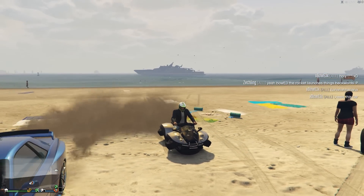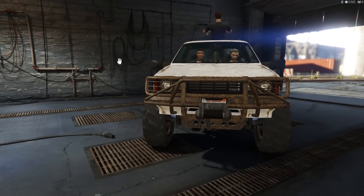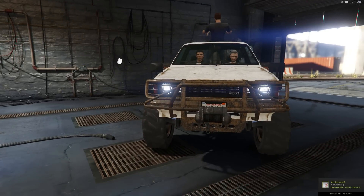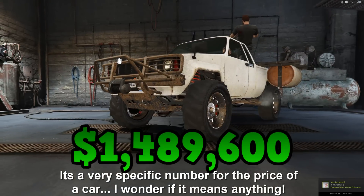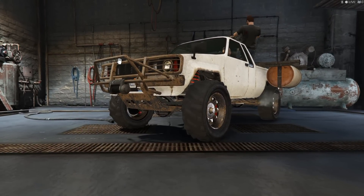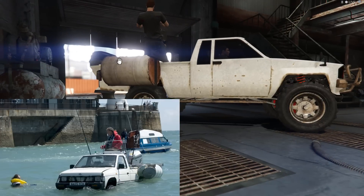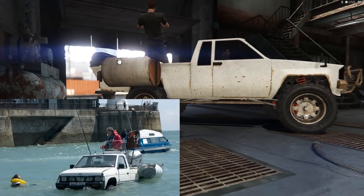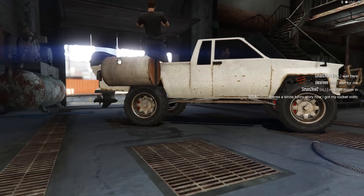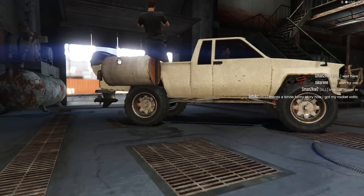Now let's take a look at the Technical. If you're a fan of Top Gear or just want a seaworthy vehicle with a mounted machine gun on the back, you can buy the Technical Aqua for just 1.5 million non-discounted. This vehicle, like a lot of others in this DLC, is based on a vehicle that appeared on Top Gear — specifically the one Jeremy Clarkson built for a special episode, which he called the Toy Boater, based off a Toyota Hilux.